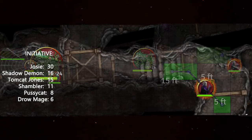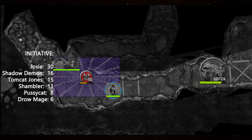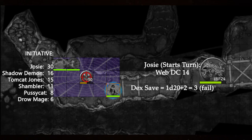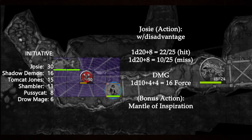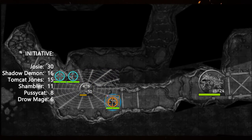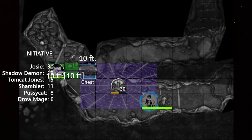Round two: Josie makes a save against Web and rolls a nat one—stuck. She eldritch blasts the shadow demon for 16 force damage, then uses Mantle of Inspiration to provide the entire party with 8 temp hit points and allow both bandmates to move as a reaction out of the web before they need to make a Dex save against being restrained. Fantastic play.